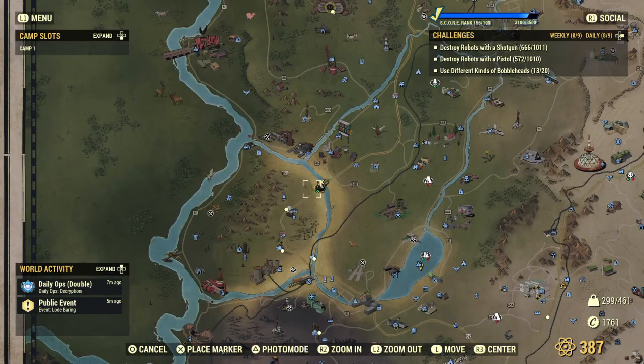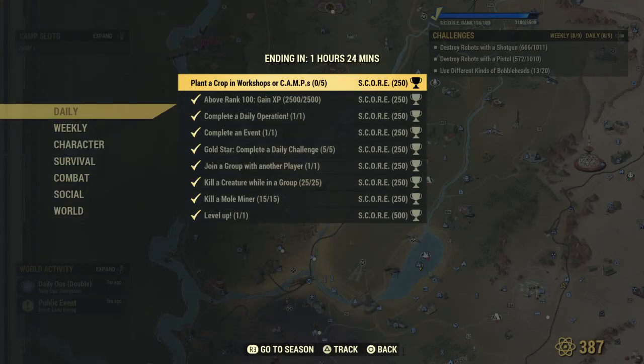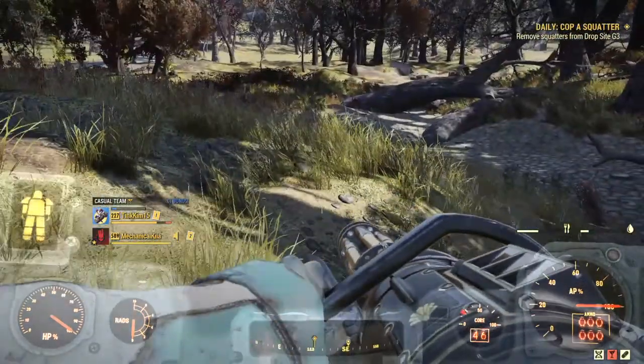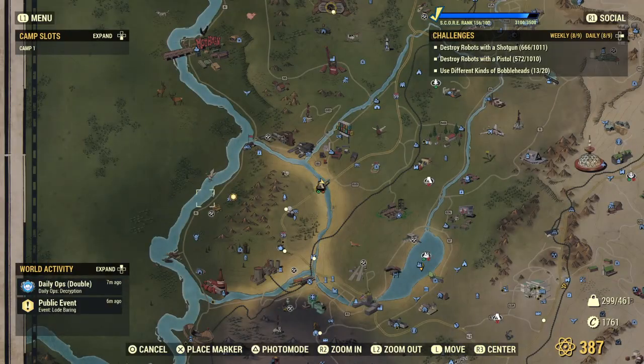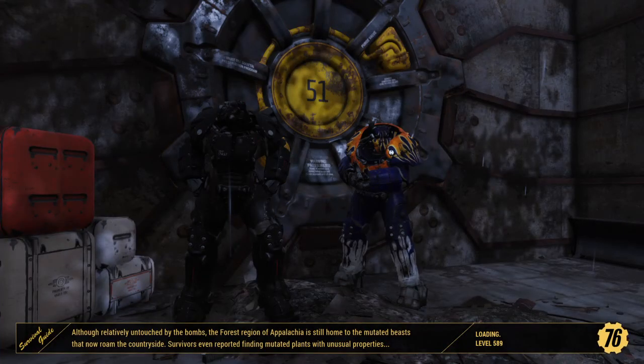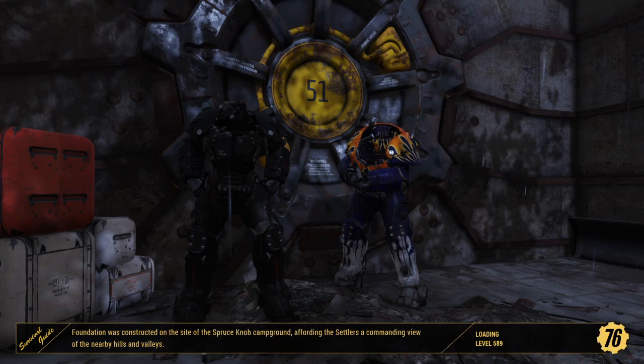All right, we're going to be completing a challenge. Let's get that one — plant the crops down in a camp or workshop. We'll pop over here, take that workshop because there's crops there you can plant.